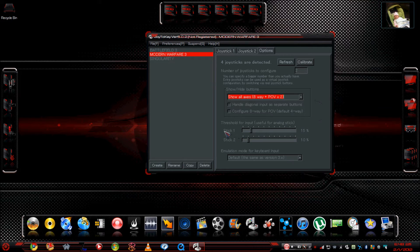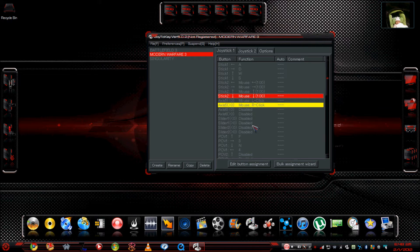Also, the threshold for the analog input — I had to tinker with this a lot; it took me a few hours to realize why my movement was choppy. The game itself wasn't choppy, but the movement was, because of my analog stick threshold. Stick one needs to be at 15% and stick two at 10%. By default they come at 2%, and for every new profile you create they'll reset to 2%, so you'll need to fix those each time.